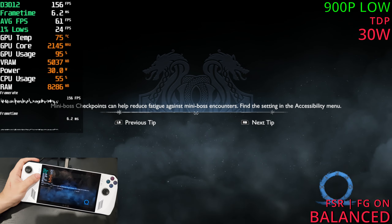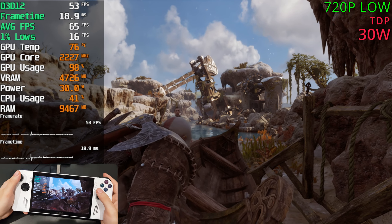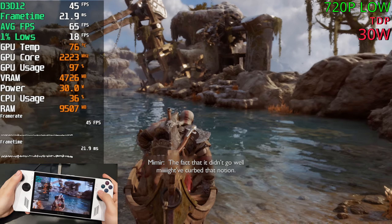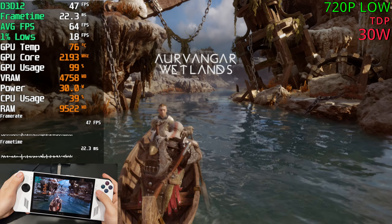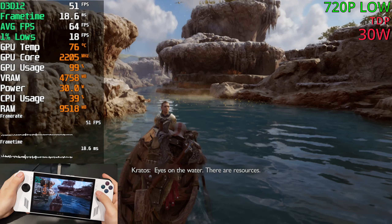Time for 720p at 30 watts. Off to a great start, sitting in the 50s with the GPU fully maxed out. We're playing native here with no FSR, but the water is still flickering. At this point I'd just use FSR — the sharpness looks pretty good and this should be a more stable 60 than before.